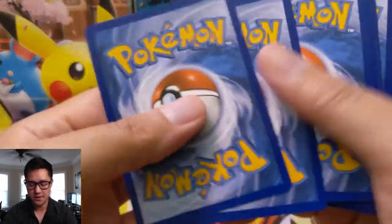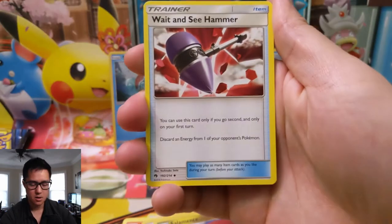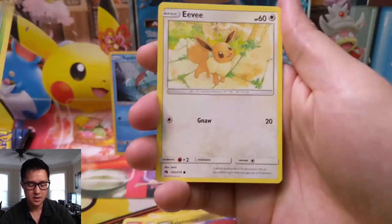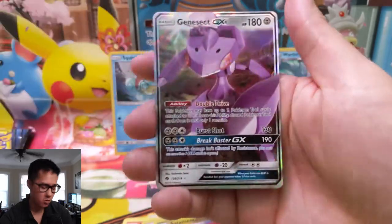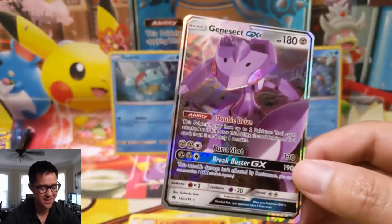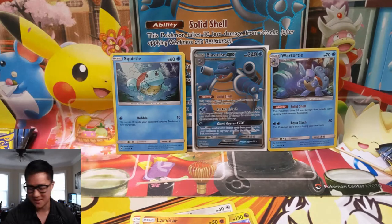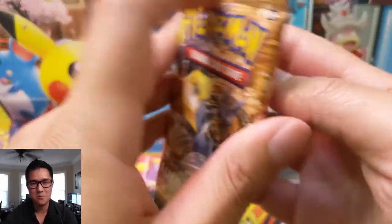Still looking for our first big hit. We have another Metal Energy, a Wait and See Hammer, Fairy Charm, a Suicune, Poipole, a Spinner, Nincada, Eevee, a Hoppip, and a Larvitar for the reverse — very cute. Then we have a Genesect GX! I think I have like seven of these — when I did a bunch of Lost Thunder openings I kept pulling Genesect. At one point I pulled two Genesects in a single booster box, which was a little frustrating.